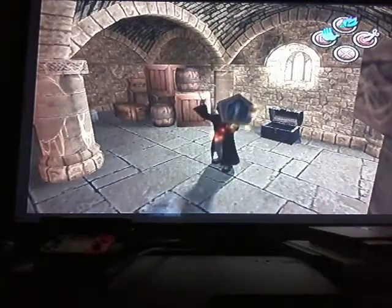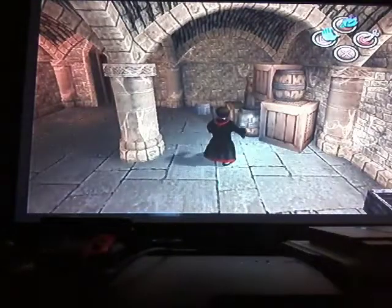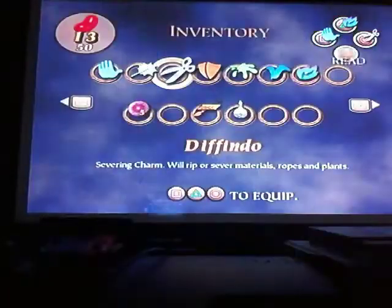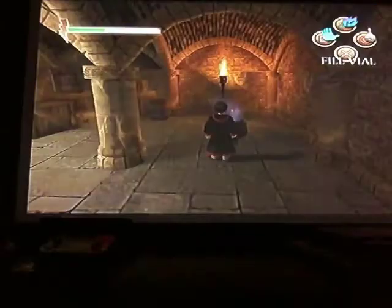I think there's like 101 cards to find. In Philosopher's Stone on PS2 it actually makes you look at every single card when you pick one up. I could use a potion here so I'm going to fill a potion vial.